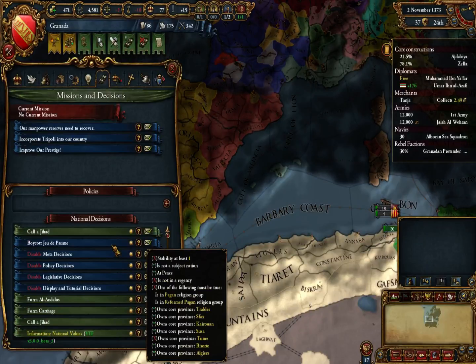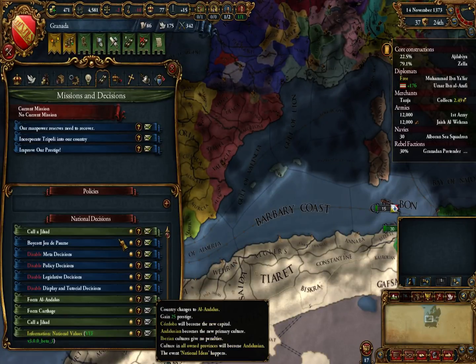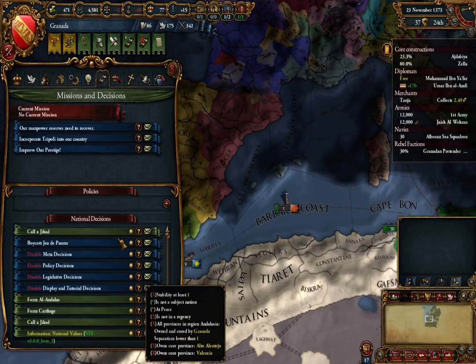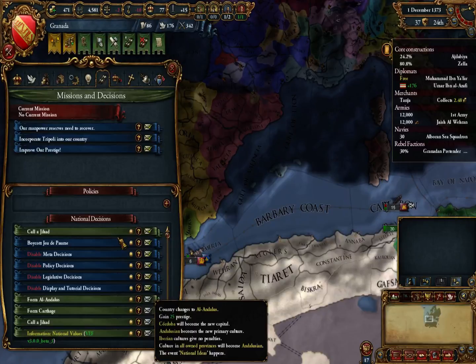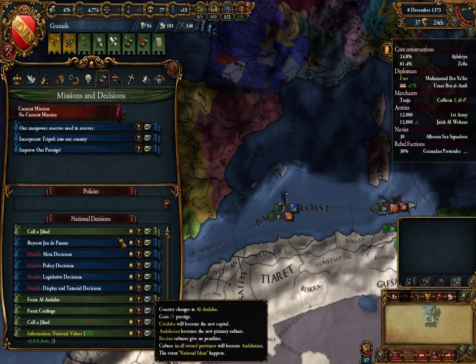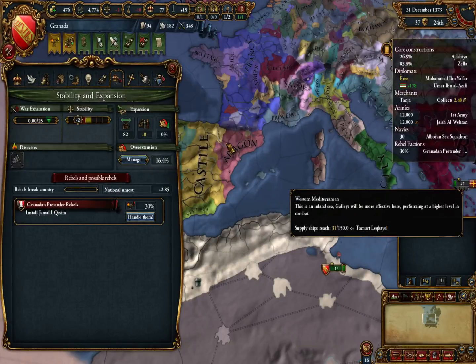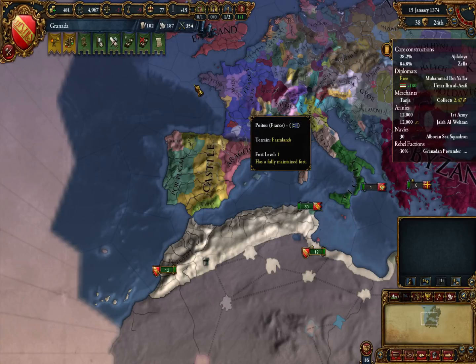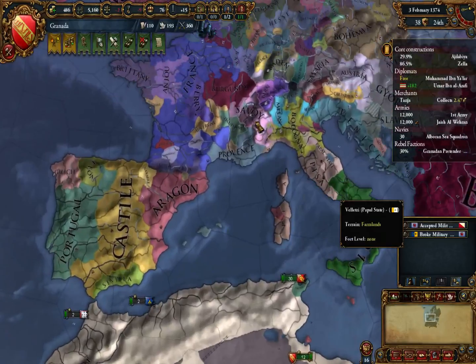I could form Carthage if I had toons, my stability was one, and I was a pagan — but that's not going to happen. I need to get back to Al-Andalus. Culture in all owned provinces will become Andalusian — that is basically saying, form it! Say you own literally all of this, say you own France, you pass that decision and France becomes Andalusian. Why would you not do it? That would be the most hilarious thing in the world.